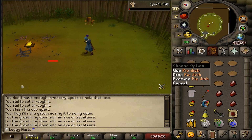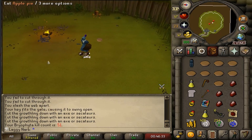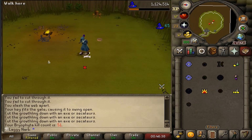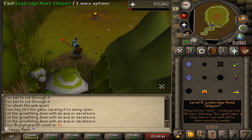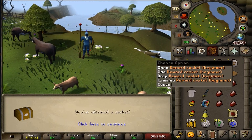Finally back at Bryophyta. It's been over at least two months since I last been here. I probably could have used a D hide top for the magic defense bonus but I didn't feel like making the trip to Edgeville to get it. My magic level is sitting at 74 so I do still have a little bit of magic defense. But let's test out my luck again with a beginner clue scroll.